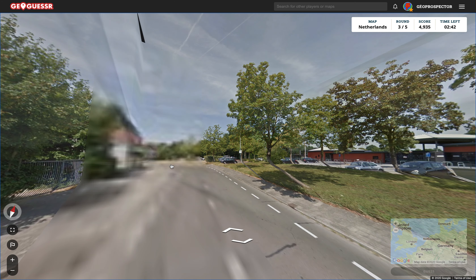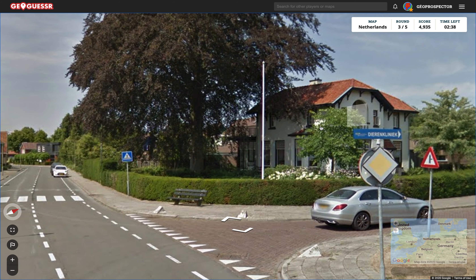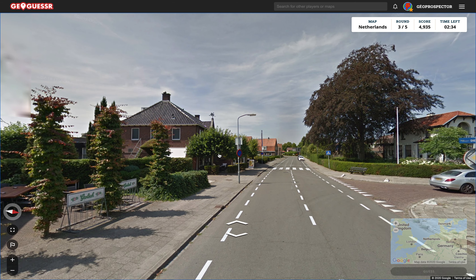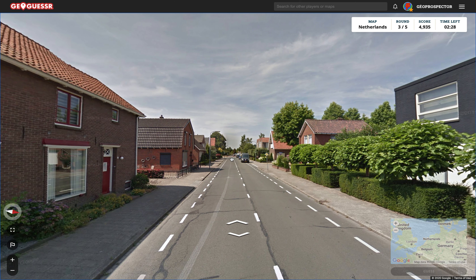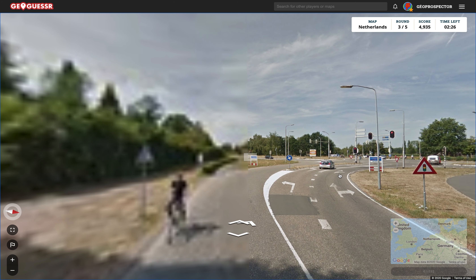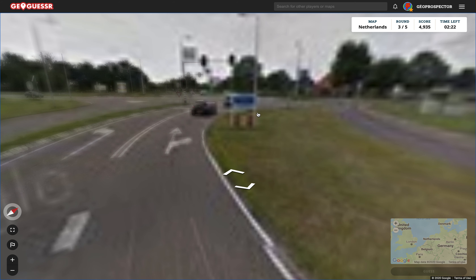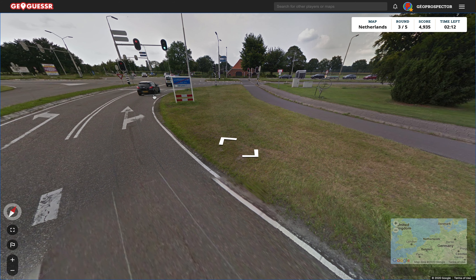Quick cursory glance around — wish I hadn't really wasted my time on that because it wasn't worth it. A clinic. Not helpful. Let's keep going. 30 seconds down — I think I gave myself three minutes. Here we go. This has got the name of the town that we are exiting, which is Lichtenworde. Tot ziens — that means goodbye.